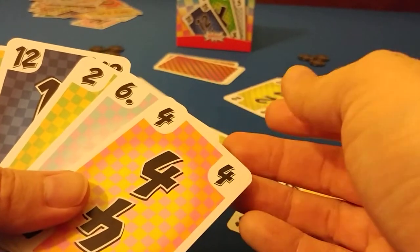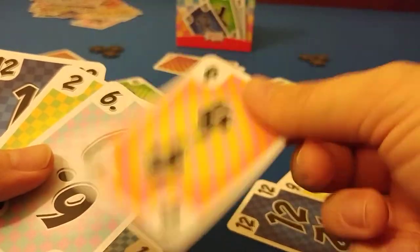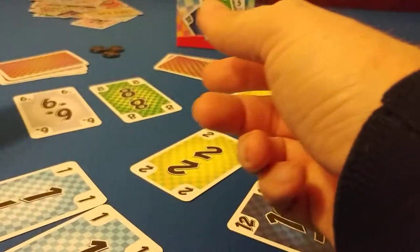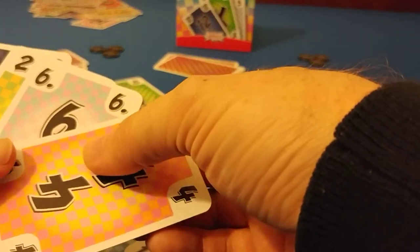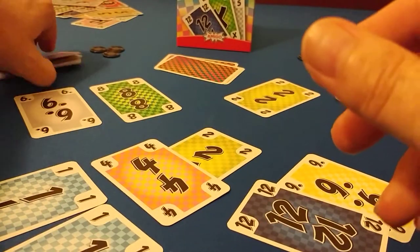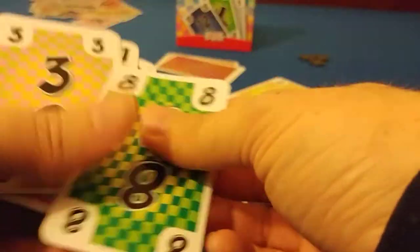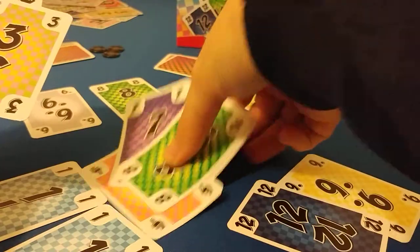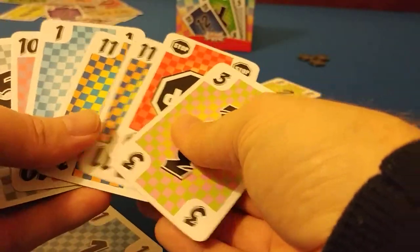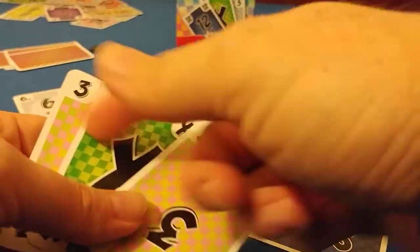This person has to beat a two — they play a four. This person has to beat a four — they play their seven. This person has to beat a seven — they play their eight and get to lead. They lead with their one. This person beats the one with a five, six straight. They now have three threes.